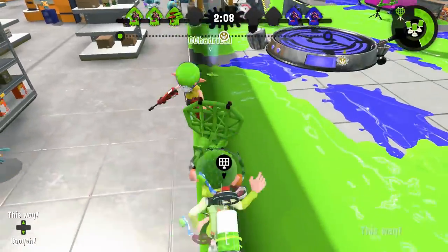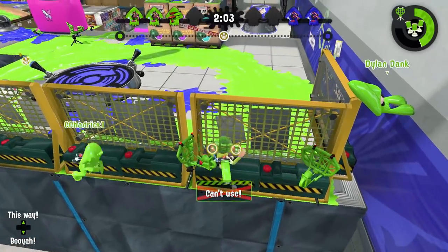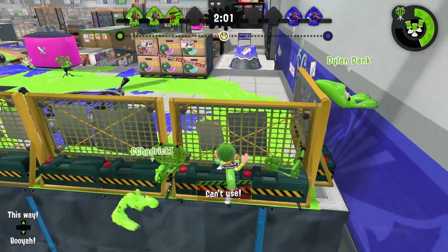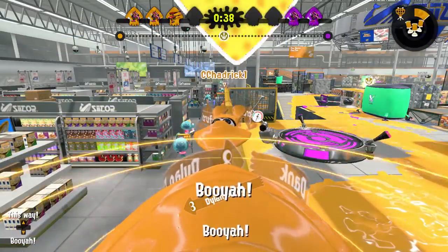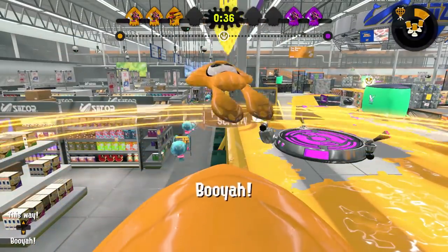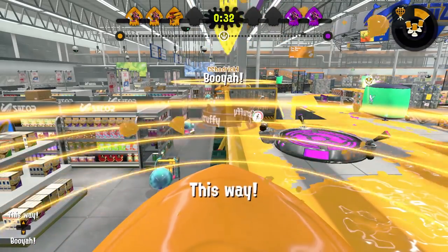One really funny thing we saw when we were messing around with this glitch is that you can get stuck as a squid right in the corner of this railing. You can't move yourself or the camera — it's completely stuck. The only way out is to have an enemy teammate kill you.